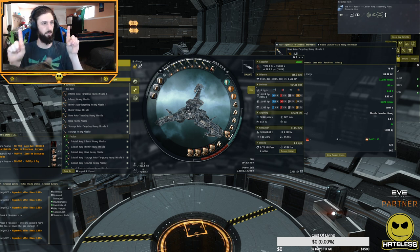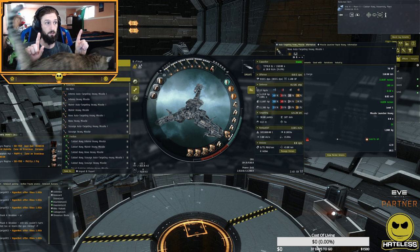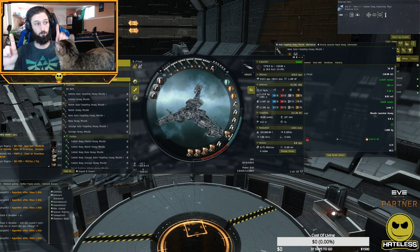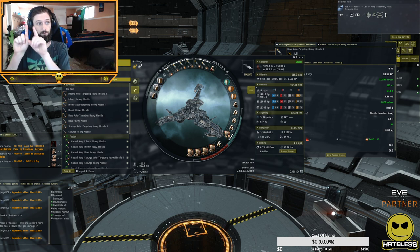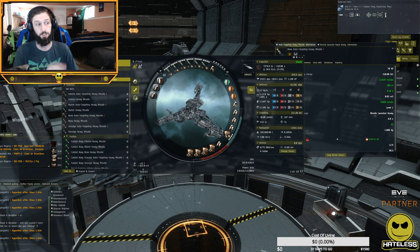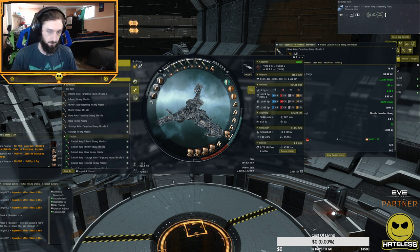The other situation that can happen is if they are chasing you and you're running away — the point where your ship launches the missile is now closer to the point where it makes contact, giving you an extended effective range. So it is possible to simultaneously be able to hit something outside your nominal range or miss within it. That's the first function of missiles that people have a really hard time understanding — why is it in range and it doesn't hit? Well, that's probably why.